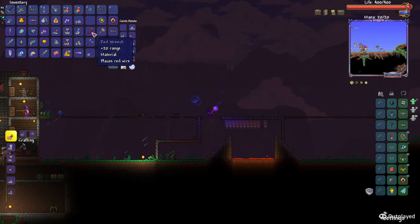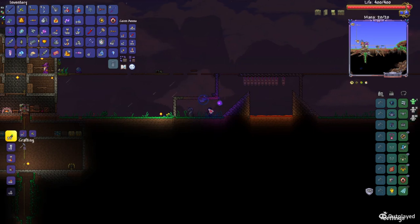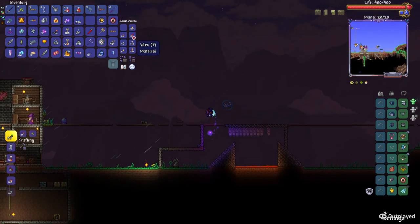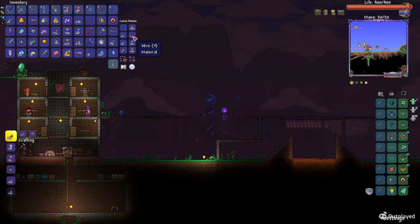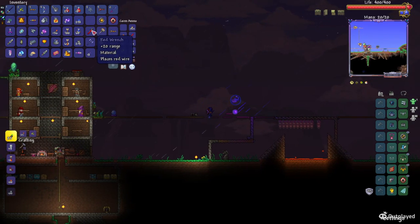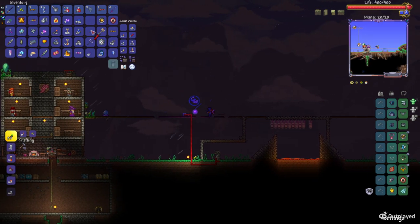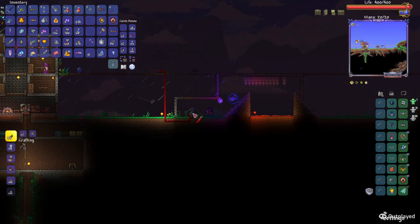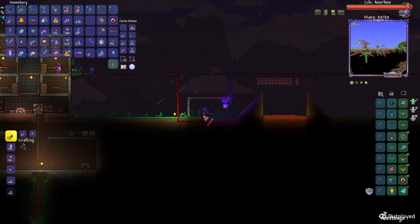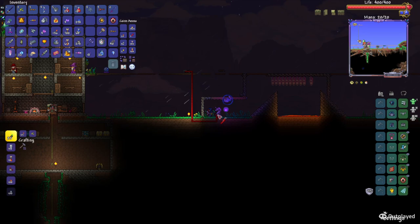So basically, once you've watched that video and gotten the unicorn statue, buy about 40 wires — that might be too much, I'm just estimating — a red wrench, and a quarter-of-a-second timer. Then you're going to want to link the unicorn statue all the way to the quarter-of-a-second timer. You have to touch it from the unicorn statue to the item you're trying to link it to.